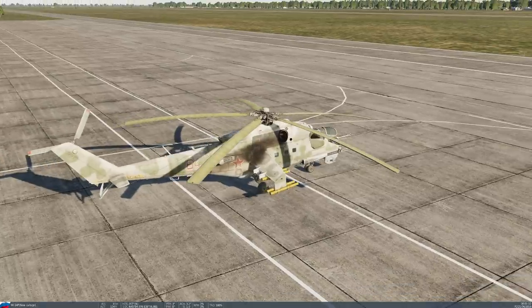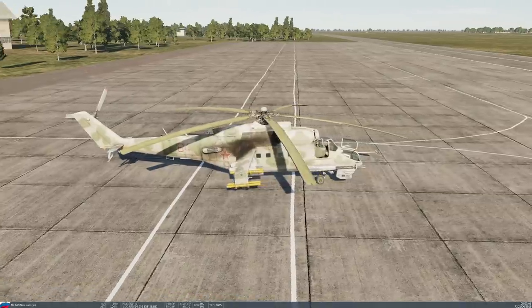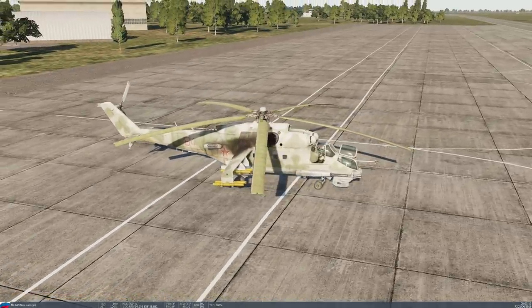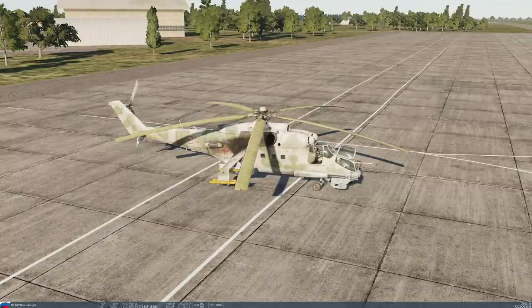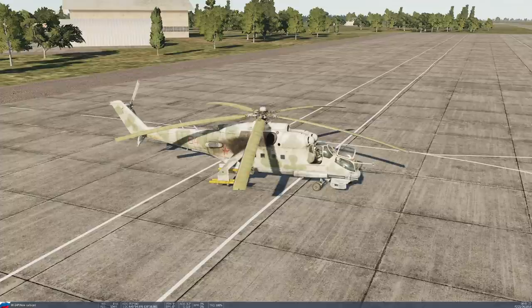Hello everyone. In this video we're going to be taking a look at the DCS Mi-24P, which has just been released yesterday. This is an early access helicopter, so there are probably going to be some things that are going to come up from time to time that will be fixed with time. The purpose of this video is basically to give you a general overview of it, take it for a short flight, and show you what it uses and what it can do. So let's go ahead and get started.